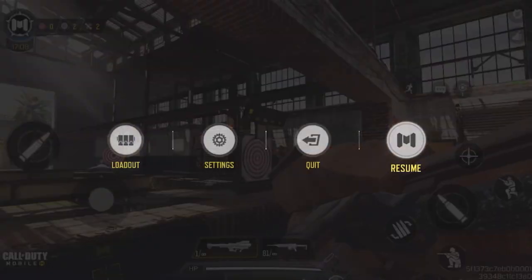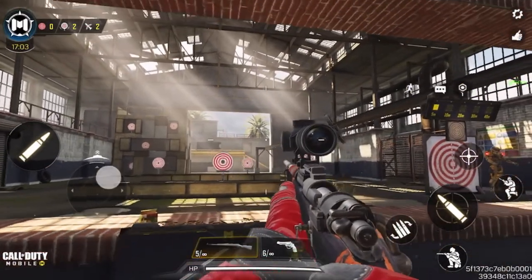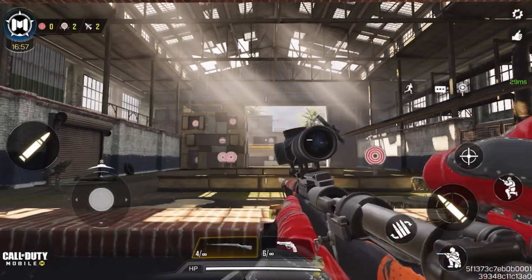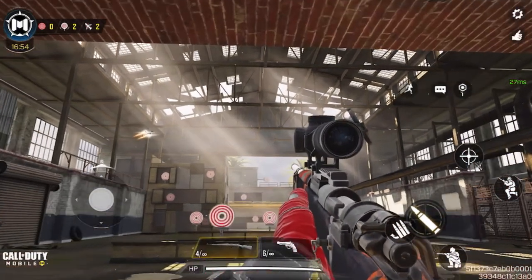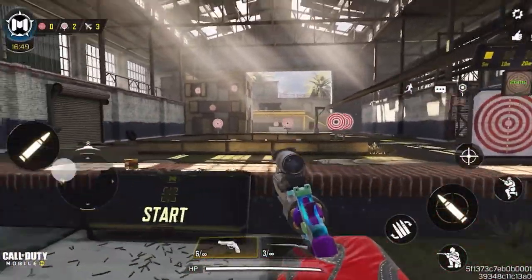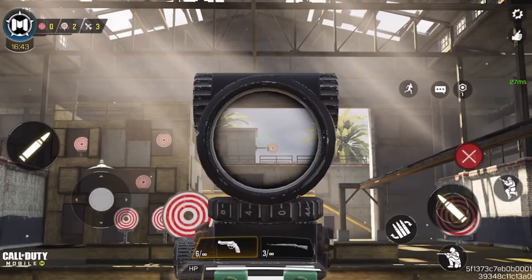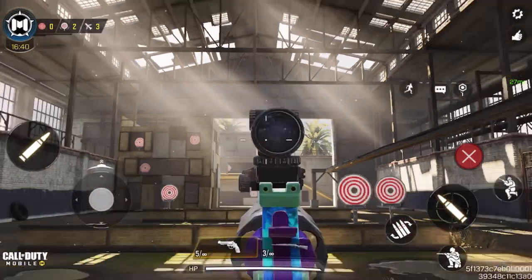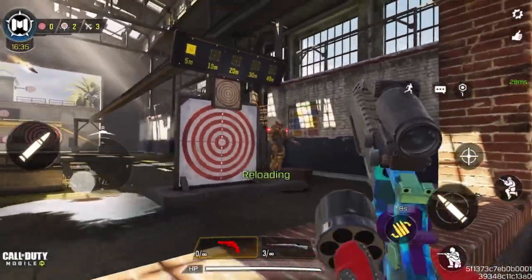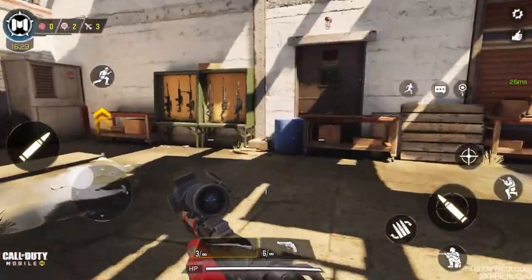Now to my World War 2 loadout. You can use this Kilo bolt-action for fire shots, though its starting damage isn't really the best. And this is my revolver, which is insanely good — it shoots really far and the damage is pretty decent. That person would have been dead in an actual game. The range and accuracy on this thing are really good.